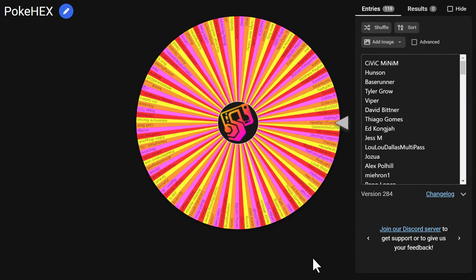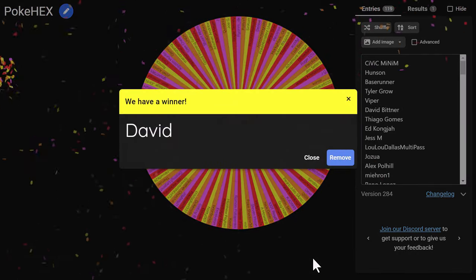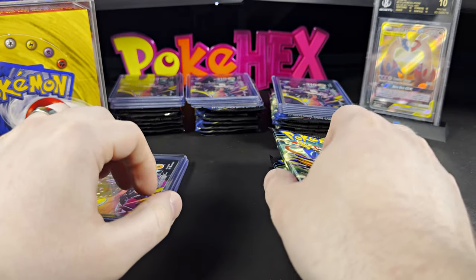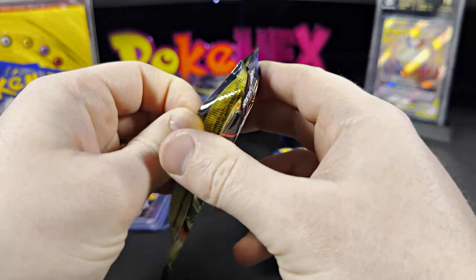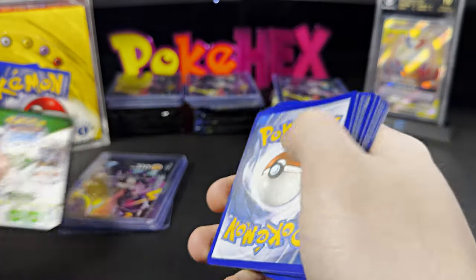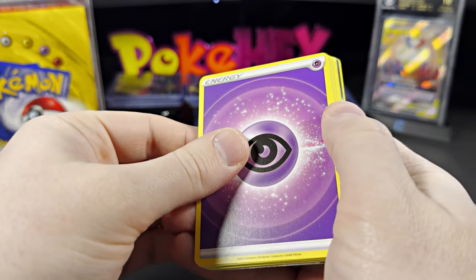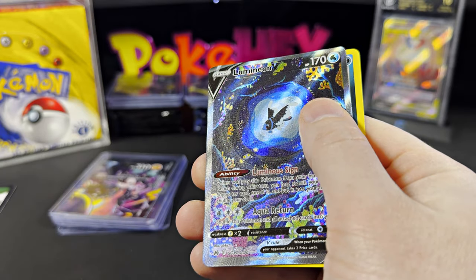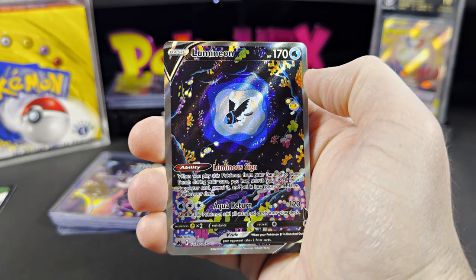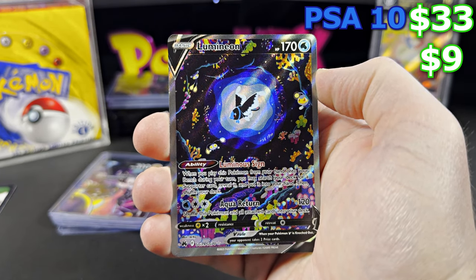Our first member winner of today is David! Let's get into your packs. We have the Morpeko promo cards. I'm assuming this must be the David that received a cookie from Hexwife. We have the Lumineon V — nine dollars ungraded, thirty-three dollars on a PSA 10.